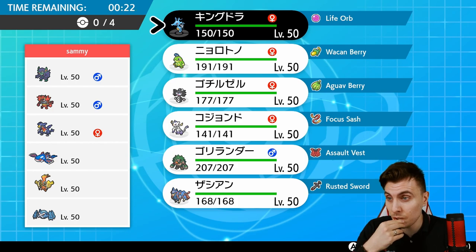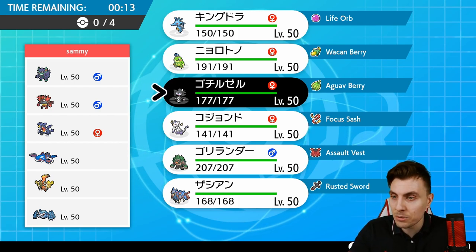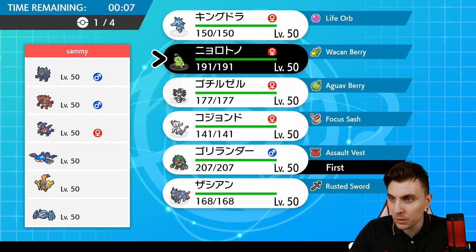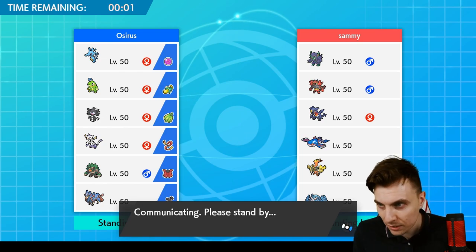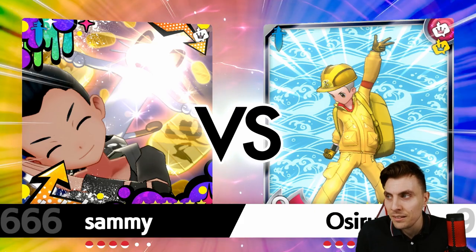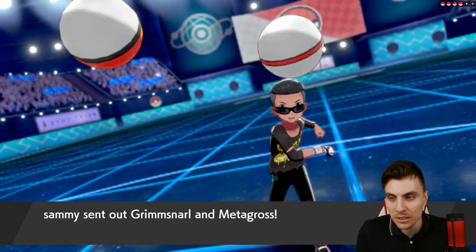What are we going to do? We could lead Gothitelle for a Perish Trap route, but we're probably going to see Tapu Koko from my opponent. I think we'll go Rillaboom, Politoed, Kingdra, and Zacian in the back — leaving Gothitelle on the bench. It'd be nice to get the Perish Song off first but we'll see what my opponent goes for. Metagross is coming in, so we need to get Kingdra on the field as soon as possible.